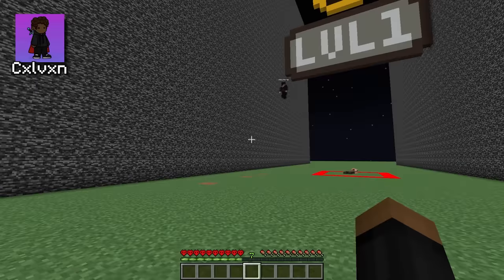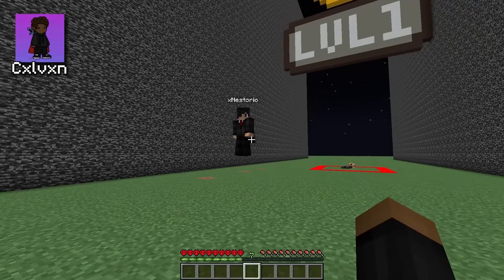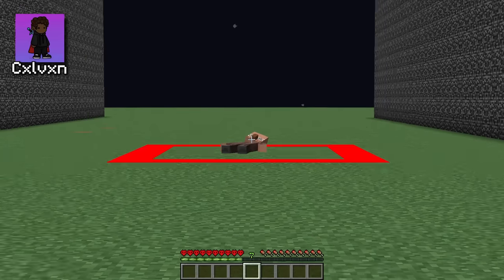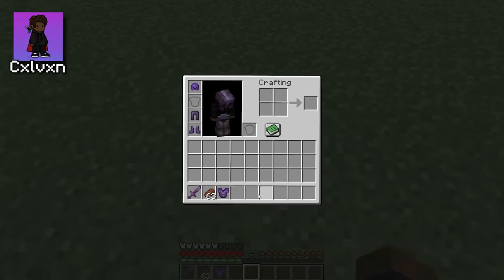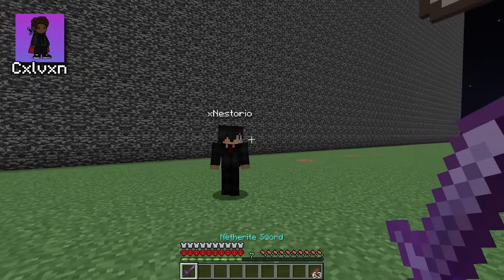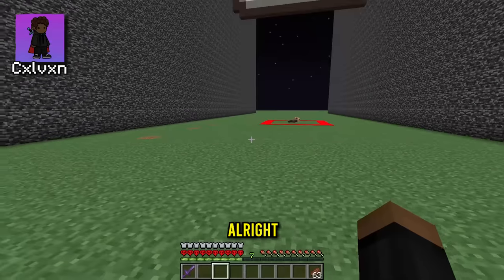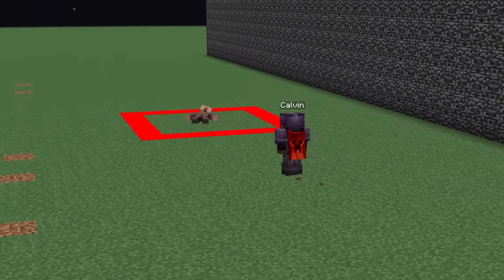Calvin, welcome buddy to level one — every time you scream I'm getting $100 richer. You get all this netherite armor because you honestly need it. Your only instructions are go up to that villager, talk to him, say hi — and please scream. All right, good luck!